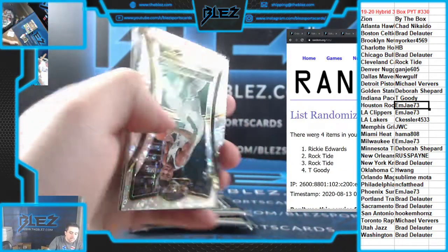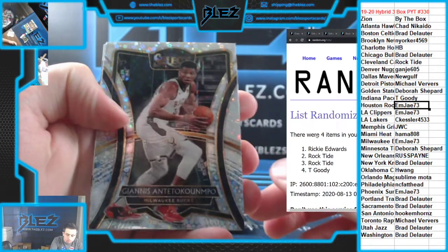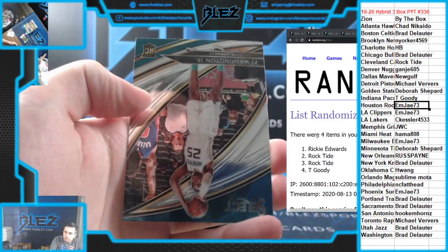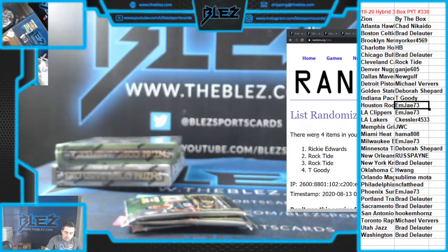Wendler rookie. Giannis Hybrid for the Bucs. There you go, EMJ. That's Alexander Walker rookie. PJ Washington. Courtside. Nice start.